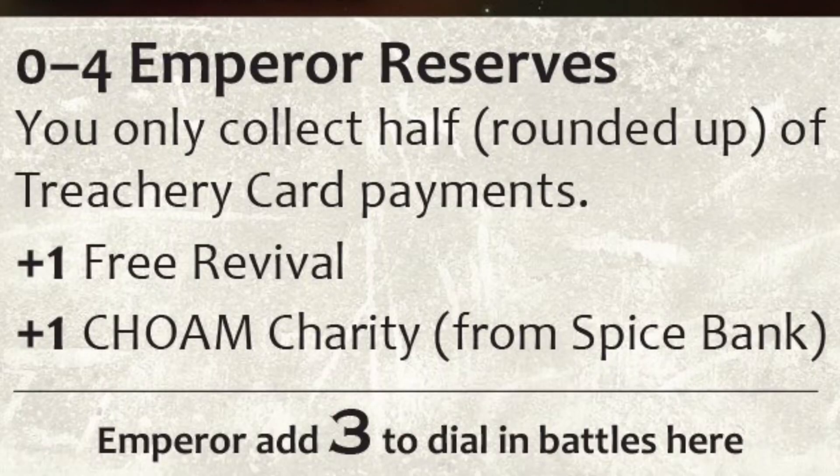Being at low threshold is not all bad news. When you switch to the low threshold side, your free revival rate is increased by one. Your Choam Charity is also increased by one — meaning if you collect Choam Charity, you collect one more spice from the bank. So if you only have one spice, you get one from Choam and one from the bank, bringing you to three. The idea is that if you've gone to low threshold, you probably went for the win or had a big battle and are now hurting for forces and spice, so this mitigates that a little bit.